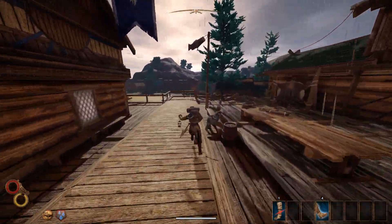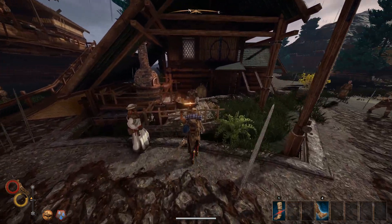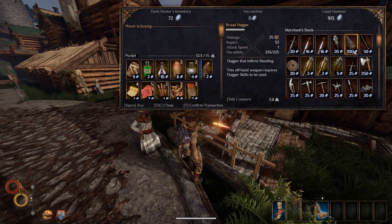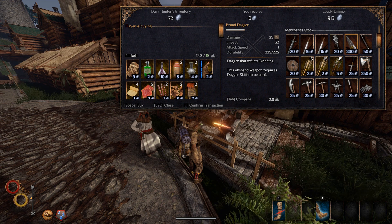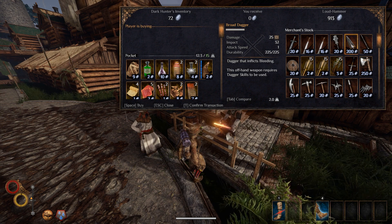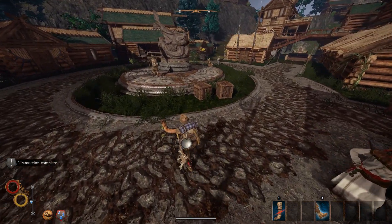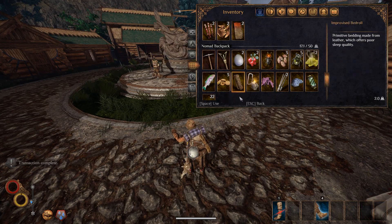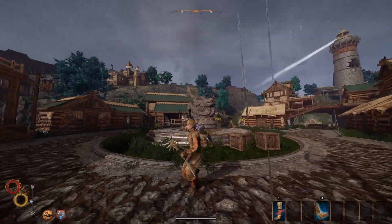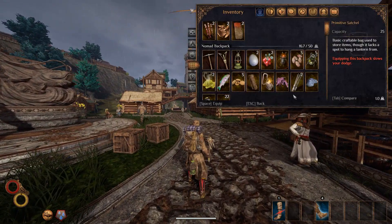The next thing we should do before we leave is to see if we can acquire a dagger. The blacksmith here actually has a couple of daggers, but one of them is way too expensive for us, so we'll go with the cheaper one. So far, so good - that looks kind of brutal, but I like it.